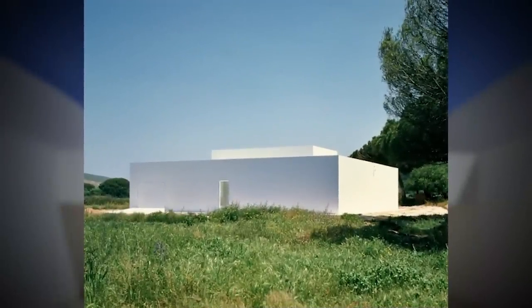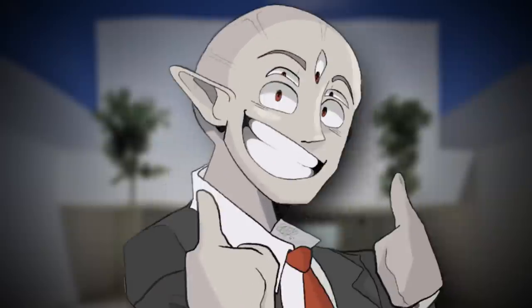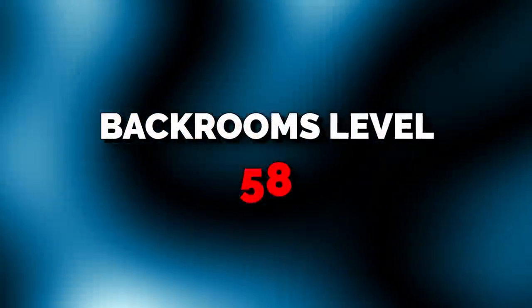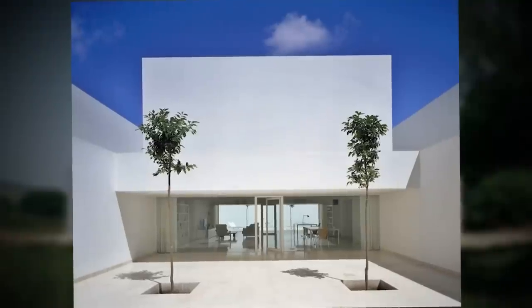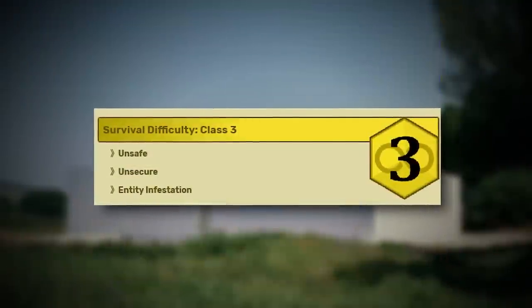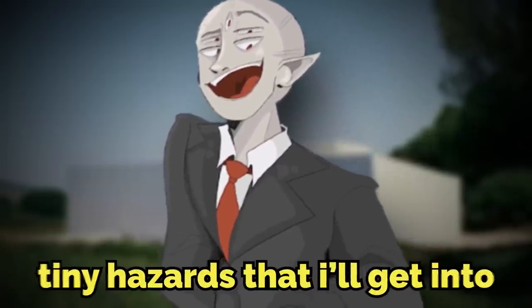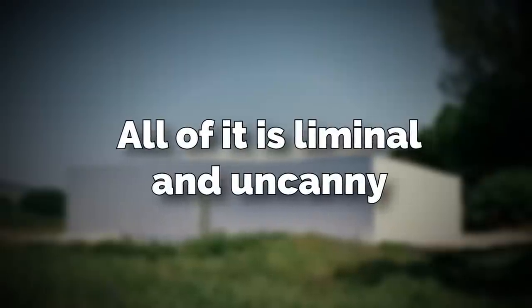This is just an extremely chill, liminal, and relaxing level, so if you like that kind of stuff, sit back and relax. Backrooms Level 58 is classified as a Class 1E difficulty, and is safe, secure, and has a few tiny hazards. The level as a whole looks like a really modern house from real life, and it's split up into several different spots. All of it is liminal and uncanny.